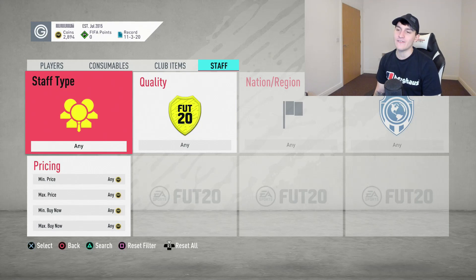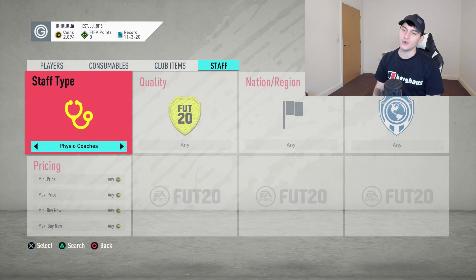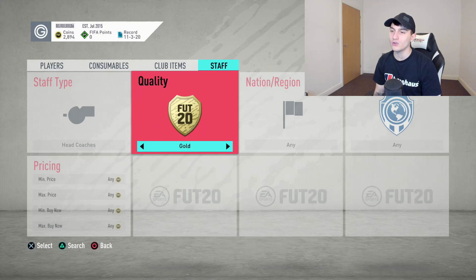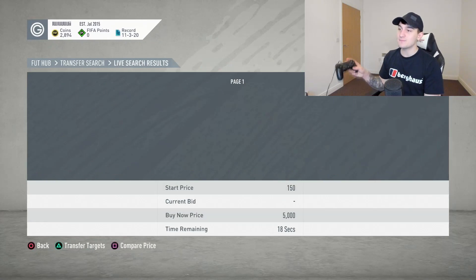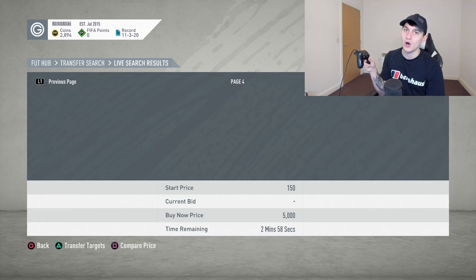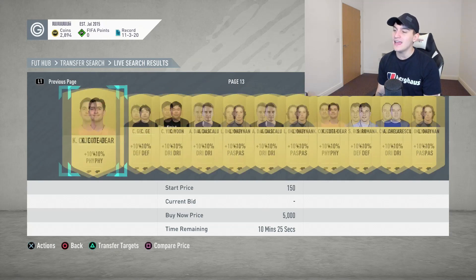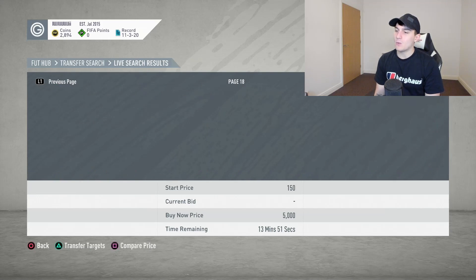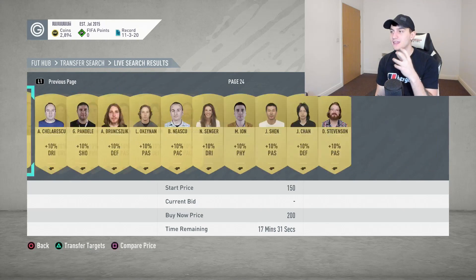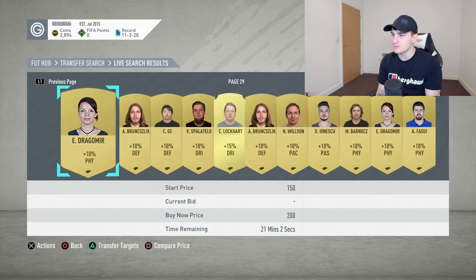What you need to do is jump over to the staff section and take a look at the head coaches, goalkeeper coaches, fitness coaches, and physio coaches — that's the only thing you need to keep in mind. Go over to gold and then set your max price to 150 coins. What you need to do is basically sit here and scroll through all of these. I know it can be very annoying and time-consuming, but it's going to take you about 10 minutes if that. If the market's not as active, you'll get through it quickly. We're up to around the 15-minute mark. What you want to be looking for is the time remaining at the bottom to be around the 40-minute mark — that's when the rare gold cards will pop up. Don't go for non-rare golds because they're not going to quick sell for what you think.